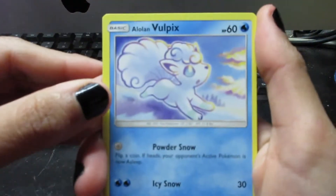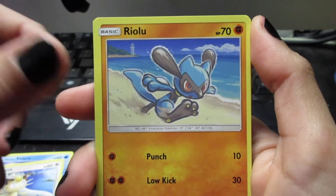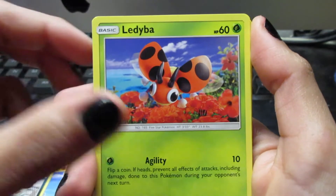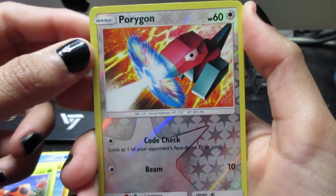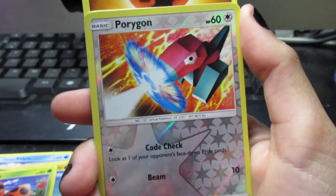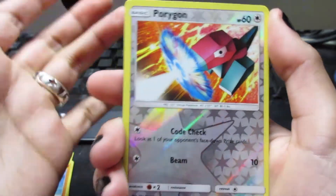We start with an Alolan Vulpix, Meowth, Riolu, Alolan Grimer, Ledyba. A Reverse Holo is a Porygon. So if this follows the same pattern as the last pack, the last card should be an Energy card — so I got that right. And the last one should be a Rare.